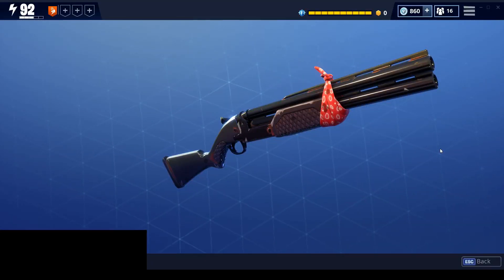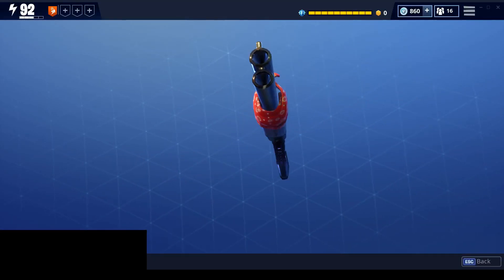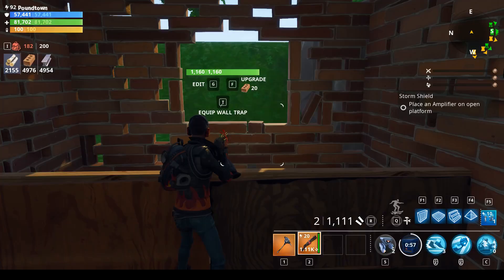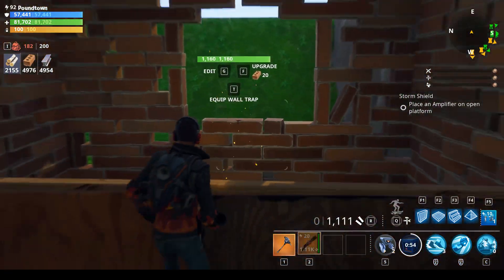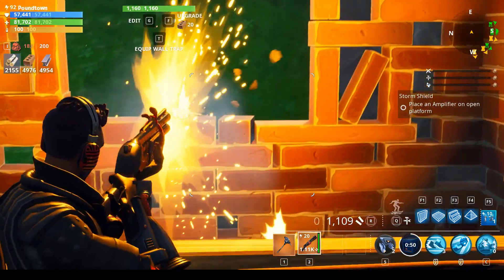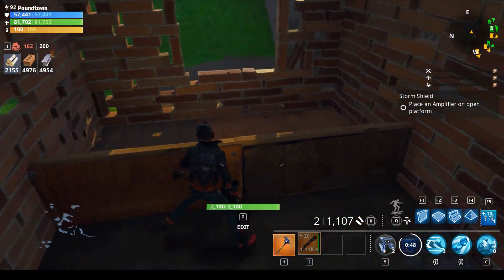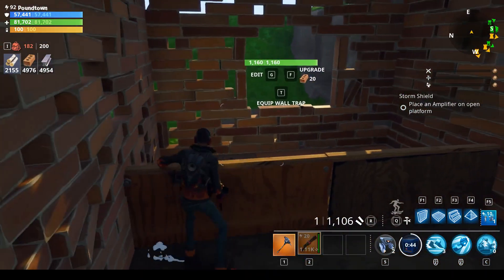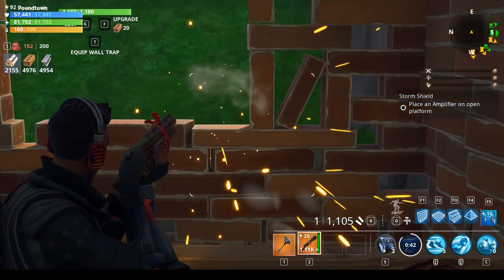So let's take a look at the Maverick. This is what the model of the gun looks like in the game. Here's what firing it looks like. You can see the huge reticle it has because it has such a short range. Its max effective range is half a tile, so this is how close you'll have to be to the husks in order to do 100% weapon damage to them.